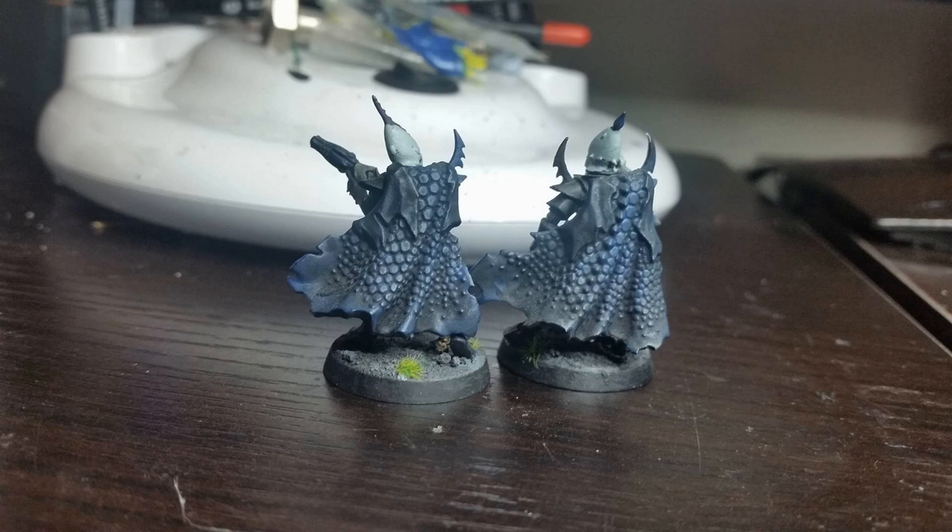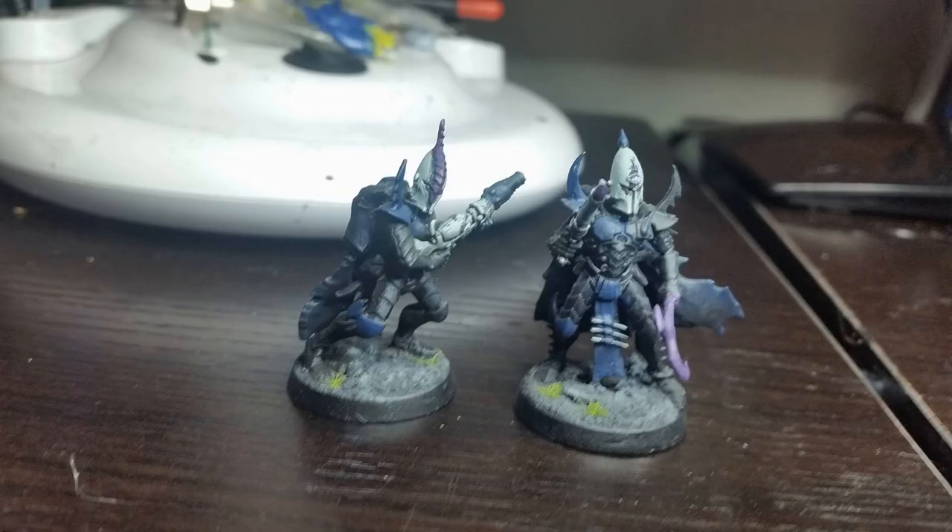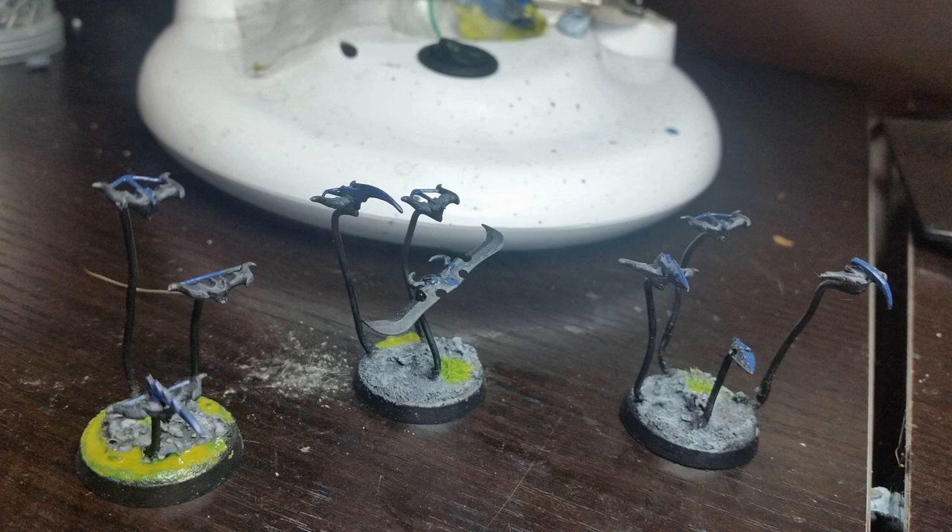I've seen people using winged capes instead, which look just as good, but for me the scaly dragon-hide capes are more lore-friendly. The conversion is very basic — just cut a section off the back of the cape and off the back of the Kabalite Warrior, and it goes right on. Also, one of them is holding a blaster I made by cutting a blast pistol and a splinter rifle in half and putting the blaster's nozzle on top — an easy way to get more blasters.